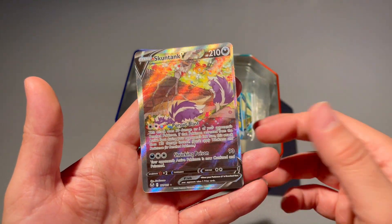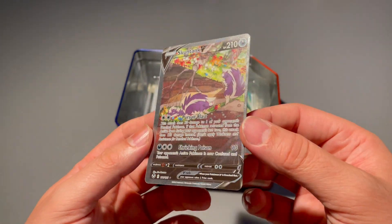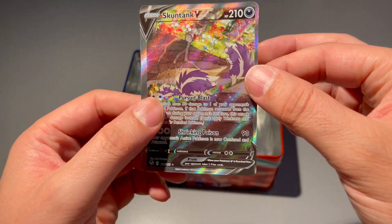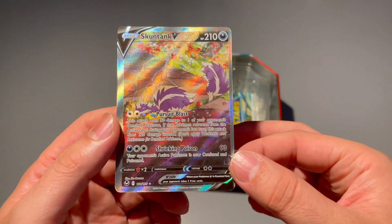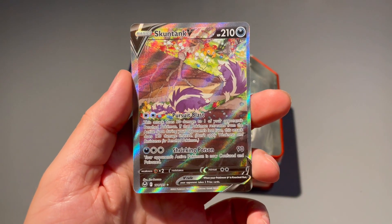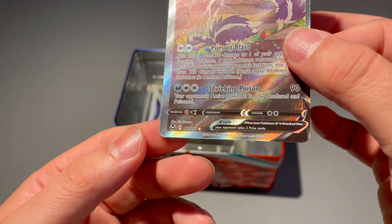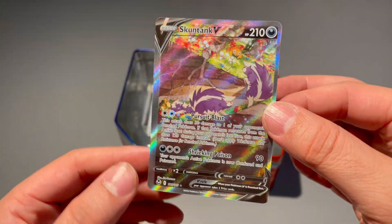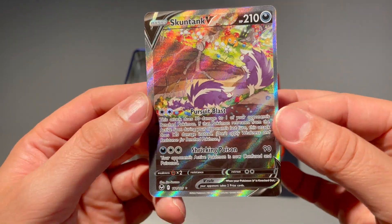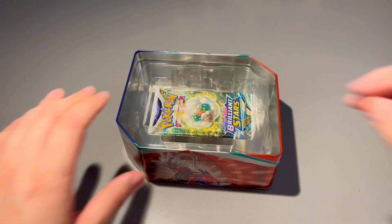Skunktank V alt art — it's not the craziest alt art but it is an alt art nonetheless, so we will definitely take it. But I don't know who was in charge of centering that day at the factory because this is pretty horrendous. I've almost never seen a card this off-center. I'm trying to see if they almost got the centering lines but this is really really bad. Let's check out the back — yeah, wow. Look at that guys.